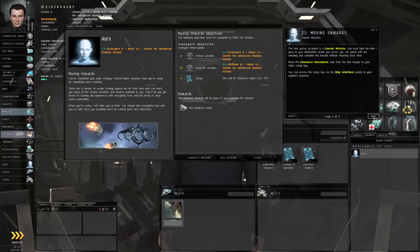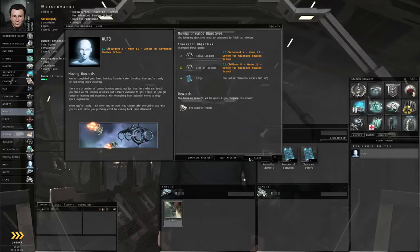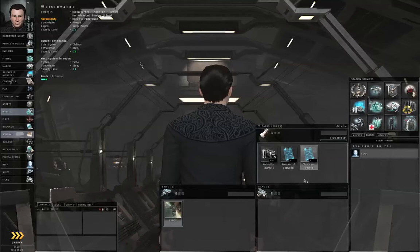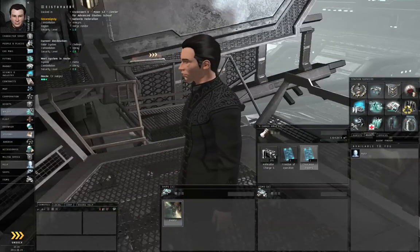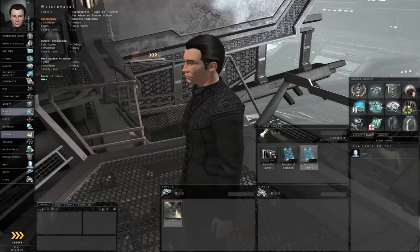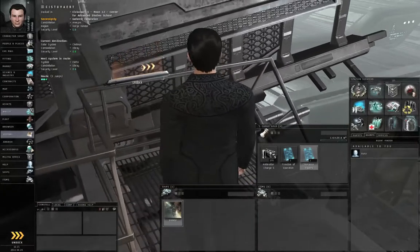Let's click next on the tutorial, and let's get that out of the way and click close. The destination is set, the cargo is on board. Make sure you have everything with you — you're not coming back here anytime soon. Let's click undock. You can either click undock on your neocom or you can click the undock button in the 3D world.